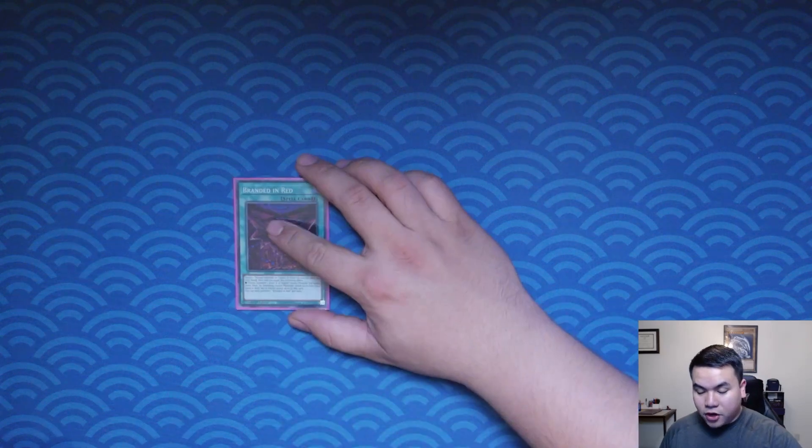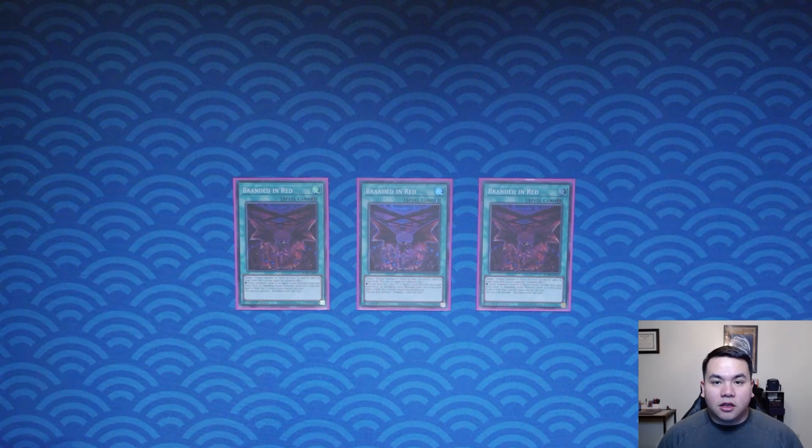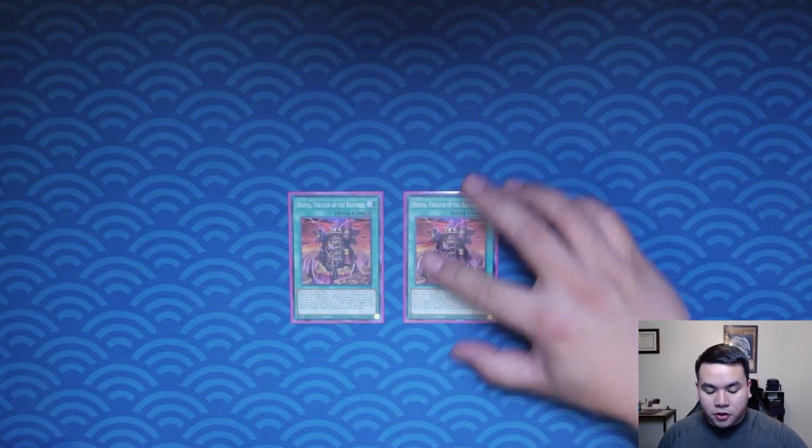Then we have Branded in Red. We play this at three and it's basically a fusion card. You target a Despia monster or an Albaz in your graveyard, add it to your hand, and then fusion summon a level eight or higher fusion monster using your hand or field by banishing them. Then we have double Despia Theater the Branded. I ran it at one before and it always got hit by Cosmic Cyclone or MST, so I put it at two. Three is a little inconsistent in my opinion, so I played it at two.